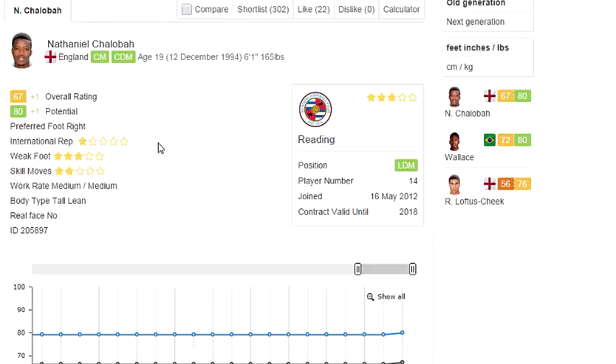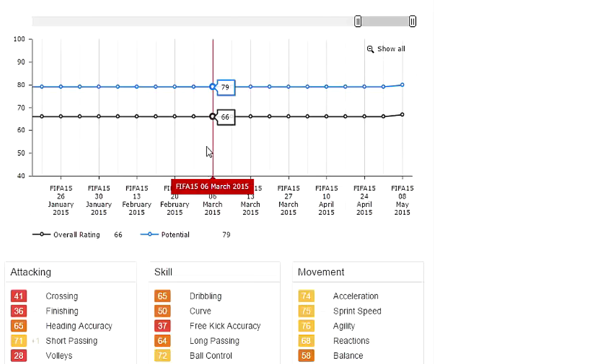Next up is the Chelsea man on loan at Reading — a lot of you guys probably know him already. His name is Nathaniel Chaloba and he is finally getting the bump up to the 80 Club. He's been hovering at the 78-79 mark for most of career mode this year, but welcome back my son. He plays the CM and CDM position, 6'1", 3 star weak foot — very nice.